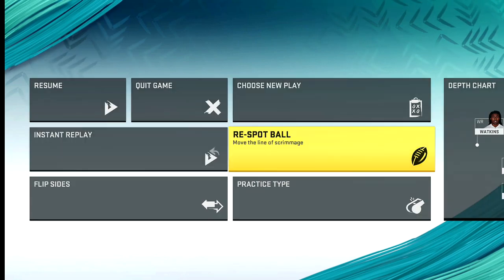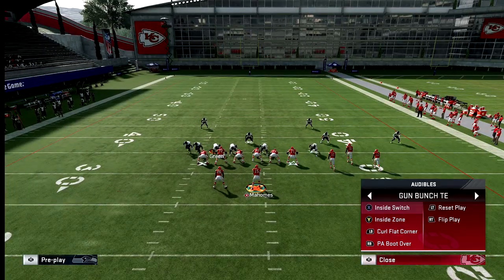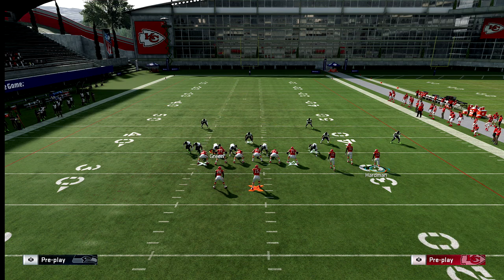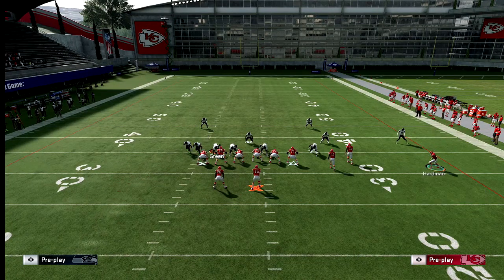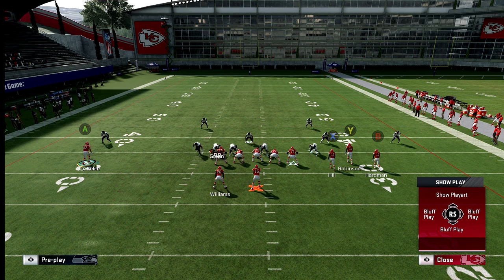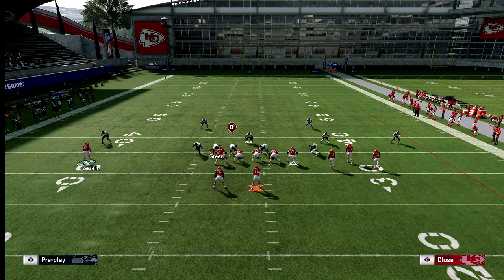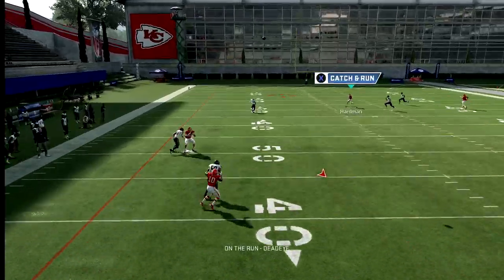Another way to run it: if you're on the right hash, audible to PA Boot Over. Then motion out your tight end — cancel the play action — motion out the tight end, and once he gets out there put him on a comeback route. Then streak the crossing route or keep variations.